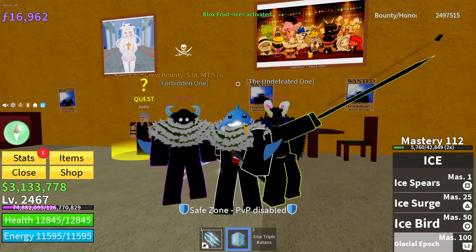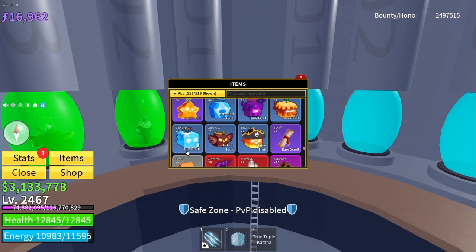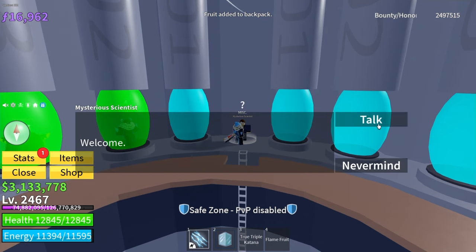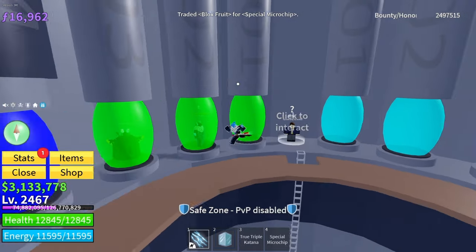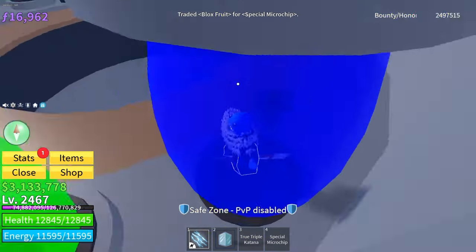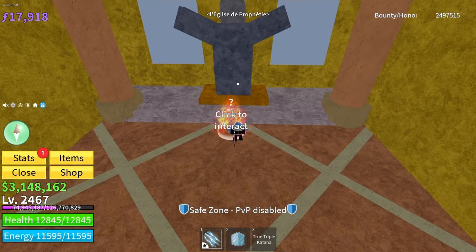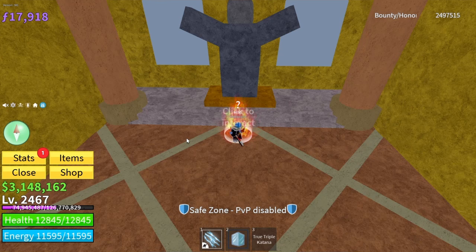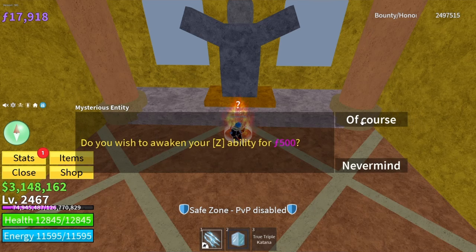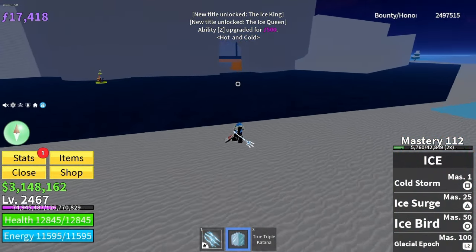Let's get into awakening the ice fruit. We're buying our first microchip and using a flame fruit, so let's buy our first ice raid chip to get the first move awakened. That is the first ice raid completed. Let's get this first move awakened — ascension for 500 fragments. We now have Cold Storm.